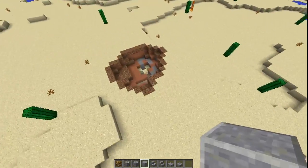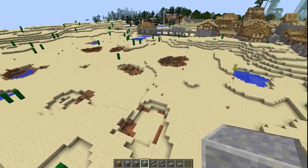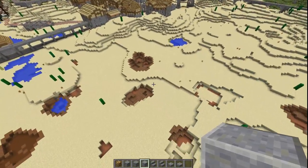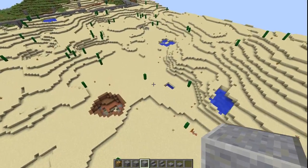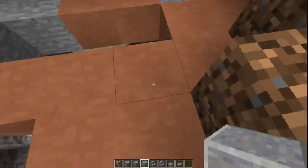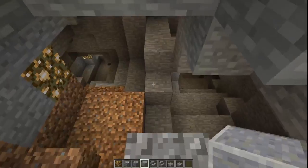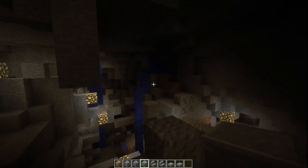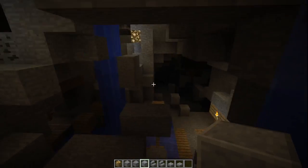Speaking of epic holes in the ground — I wanted to get rid of some of the excess oasis lakes out here. It looks pretty nasty, but while draining one, I discovered this hiding underneath: a pretty epic hole in the ground, a series of holes, in fact.